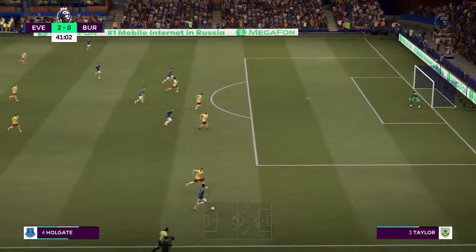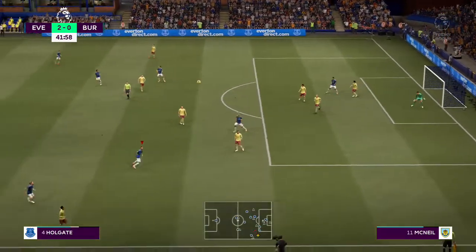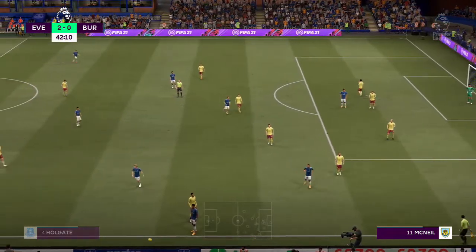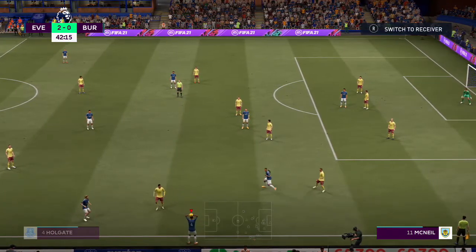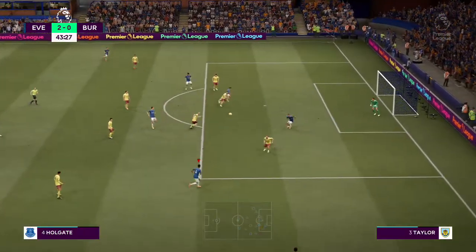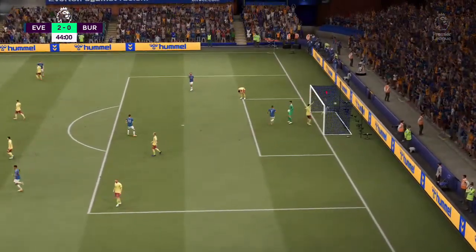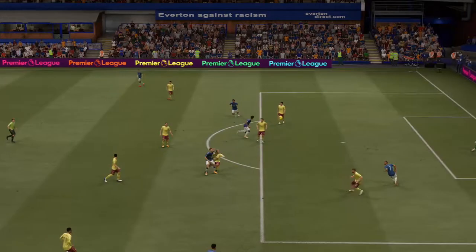And they've given him too much space. Targets available — cross comes in. So a throw-in here. Sigurdsson, but it can't get all the way through. Electing to cross into the centre — and it's in! But that is not going to count. The decision is offside, Lee. Well, it's a good decision from the assistant referee — spot on there.